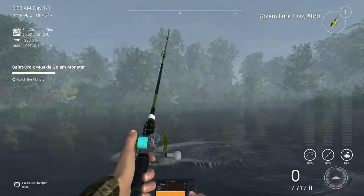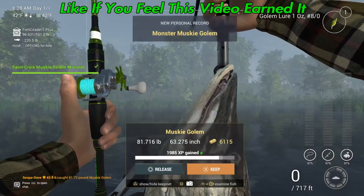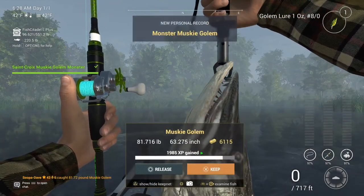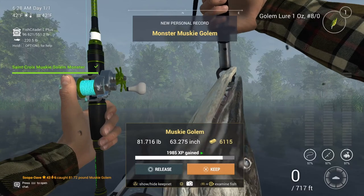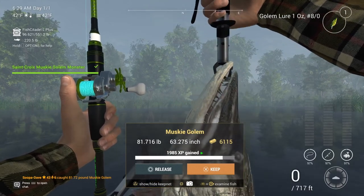He's a big guy, so you're gonna want a pretty good pole — a 30-40 pound pole to catch him, because he's known to be one of the bigger fighters in the game. Have a good one guys!